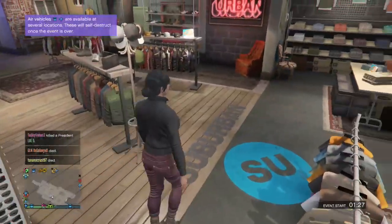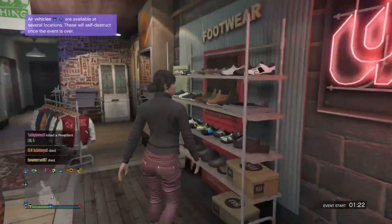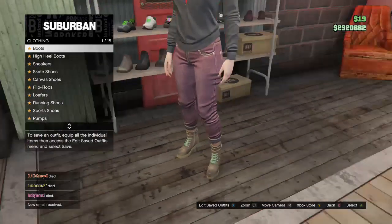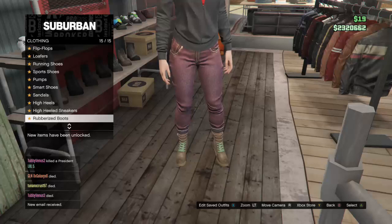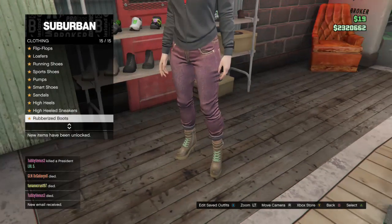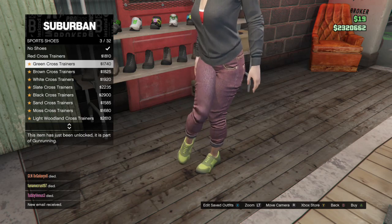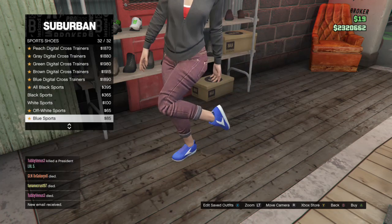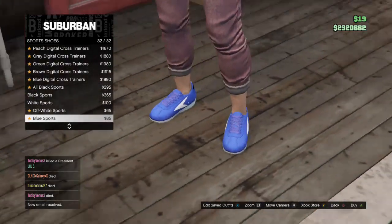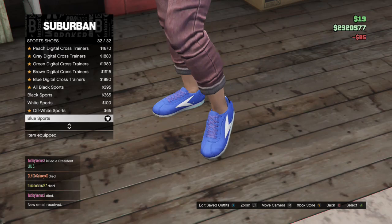You guys want to go over to the shoes. You guys could either get boots or sport shoes. I'm going to get the sport shoes because the outfit won't have boots, and as you guys know, boots make a lot of noise in this game. So I'm going for sport shoes. When you're in sport shoes, you want to go down to the blue sport, which is the 32nd one. Take a look at it and put that on.